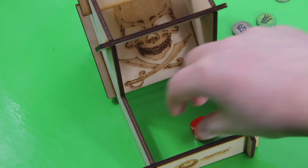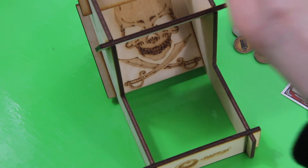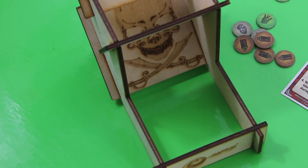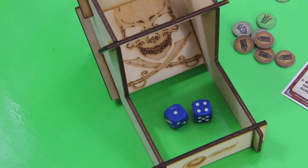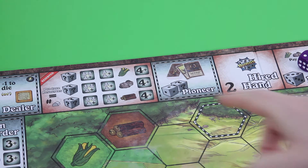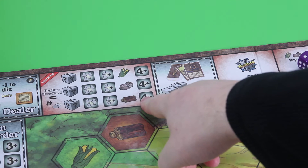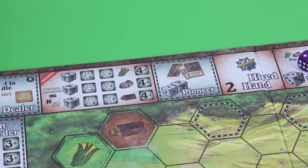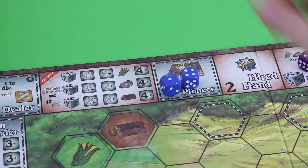Red player rolls a five — it's the rail baron. I don't think we need the rail baron anymore. Green player rolls a four — work crew. That kind of hurts since I could really use it. Then it's my turn — I roll a four and a one. This is tempting. Should I go for the pioneer or play it safe? The four here would give me three wood resources, and I could still produce one food — four resources total. Or I could go for the pioneer action, potentially getting an event card and a bonus die. Yeah, I'm feeling lucky — let's go for the pioneer.